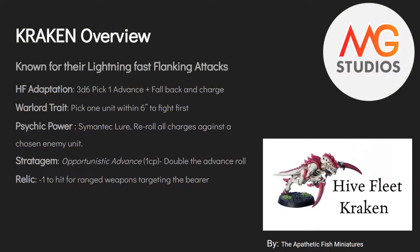The relic is probably one of the best: Chameleonic Mutation, minus one to hit for ranged weapons targeting the bearer. Very good on a Hive Tyrant or a Trygon Prime, because they can take it.